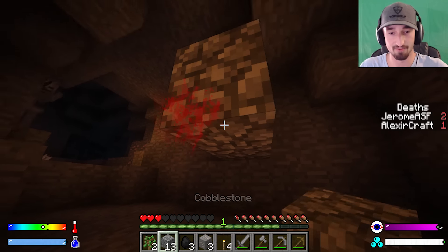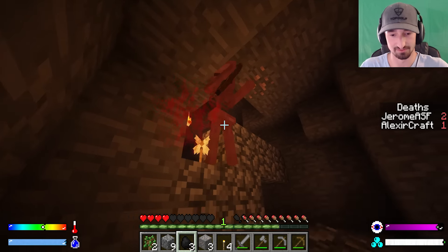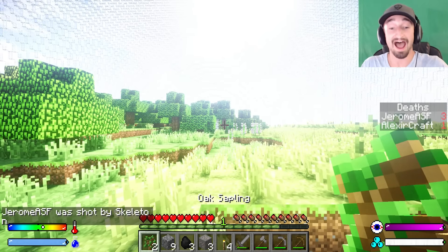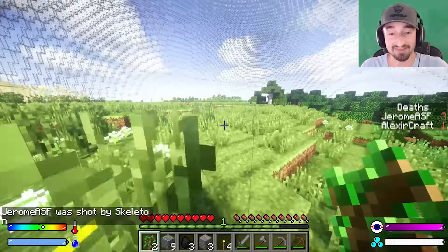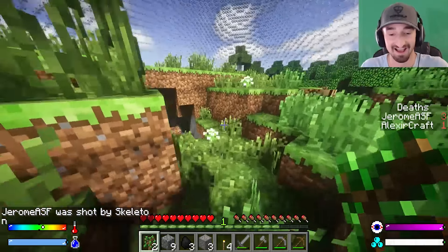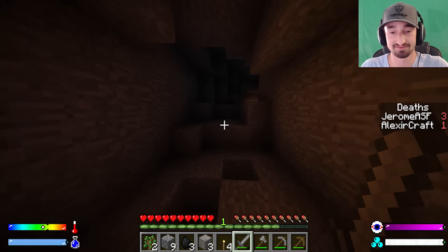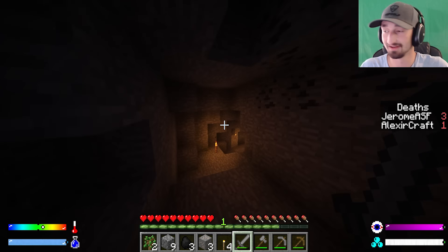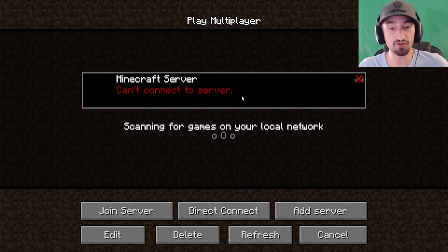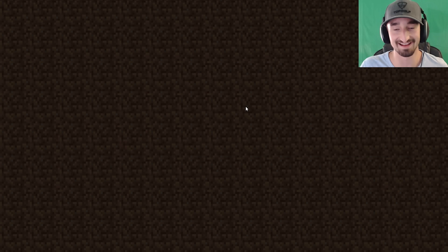Jerome declares this is legitimately the worst they've ever done in one of these battles. Alex is struggling to navigate with blood on the screen. Jerome tries blocking skeletons off with wood planks, but the planks catch fire — and then the server crashes. They'll be right back.